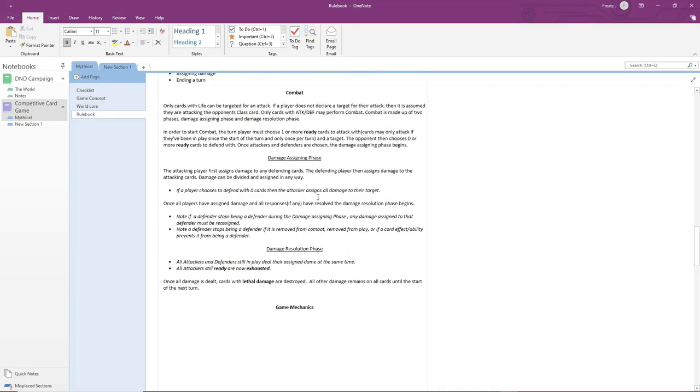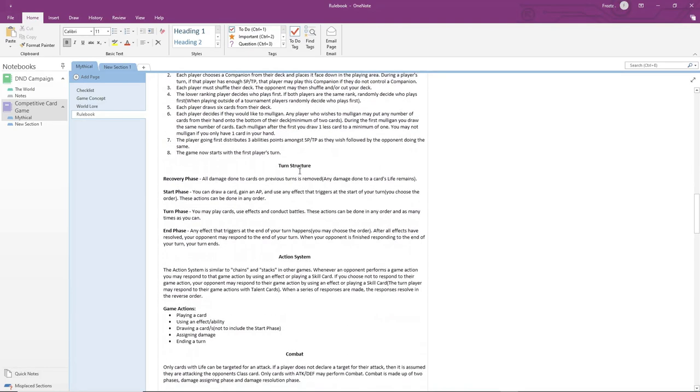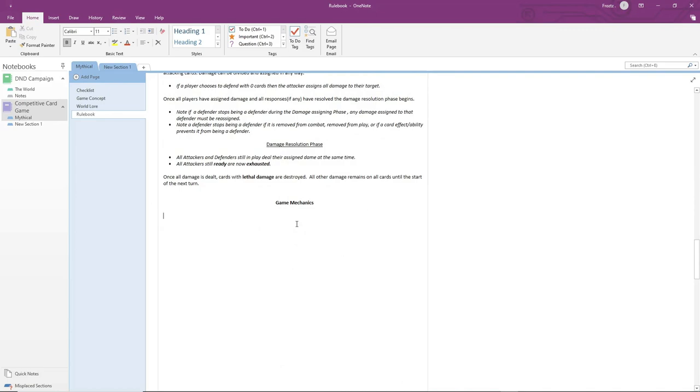The first mechanic has to do with companion cards. I mentioned that these cards can only be used on your turn and may require some SP or TP to play. Most companions only stay in play for a certain amount of time, and so there could be a game mechanic used on multiple cards. The game mechanic I thought of is called Temporary. Cards with this game mechanic stay in play for the listed number of turns and then they are shuffled back into the deck.